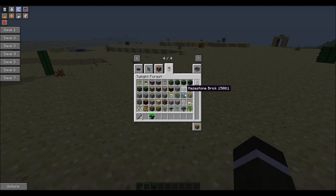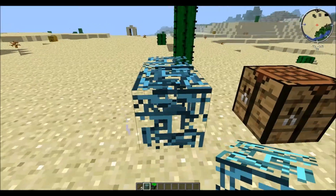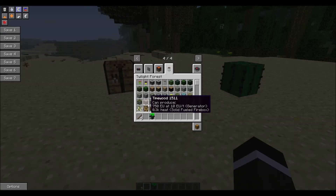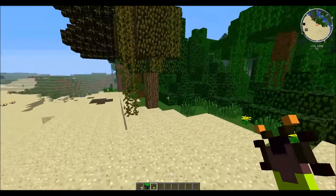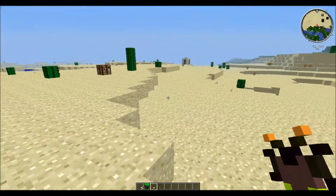And next is the Twilight Forest mod, which is an epic mod if you guys haven't ever seen it before. These are the Leaves of Transformation, which are like my favorite. We can actually go into the Twilight Forest, and you can get fireflies and all these different kinds of bugs and things that actually spawn naturally on the trees there, and they give off like a sort of light, which is pretty cool.